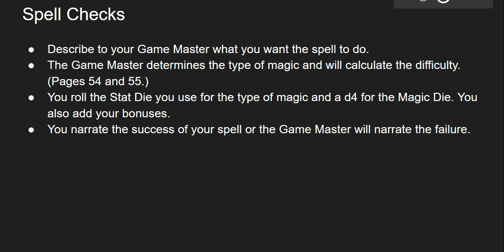The player will roll the stat die used for the type of magic and a d4 for the magic die. During this time you can also add your bonuses. The player will narrate what happens on the success of the spell, and the game master will narrate the failure.